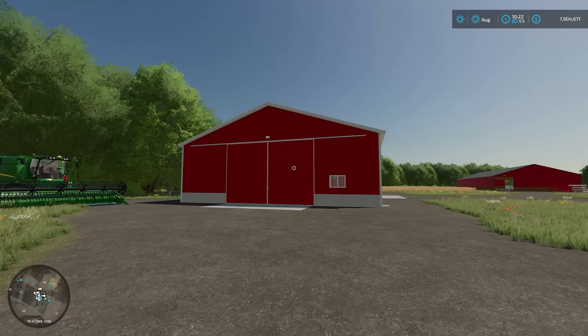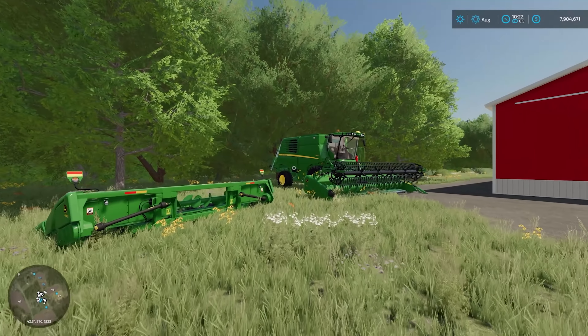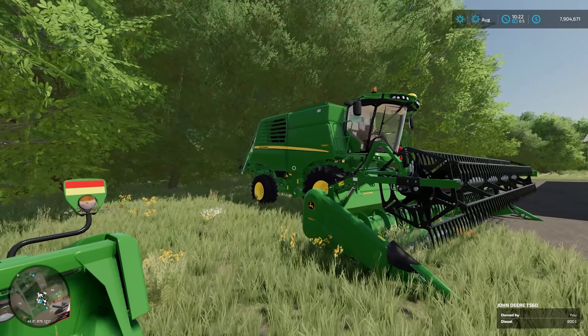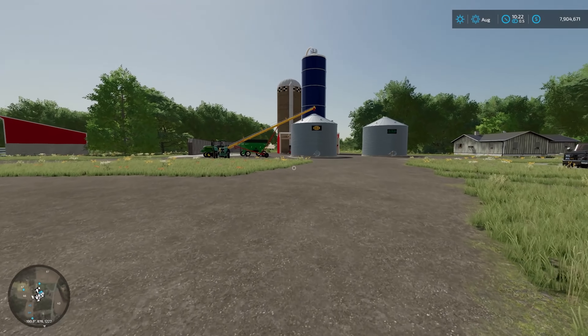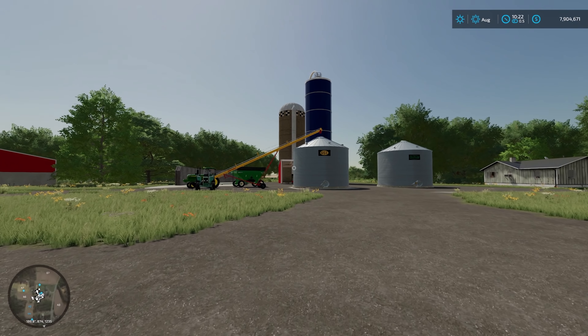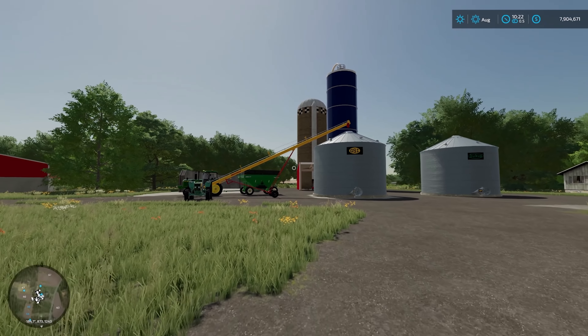First and foremost we are using the base game combine, the smallest of the John Deere combines we can find. There it is, the 560. It's a really nice model, it'll do for now. I would like to have something else but we're kind of limited with small combines at the moment.